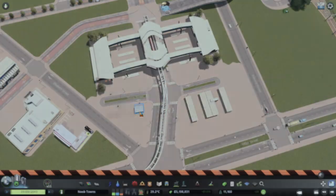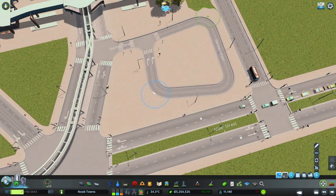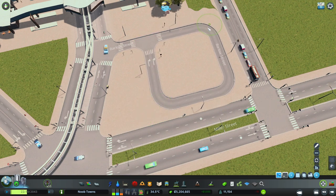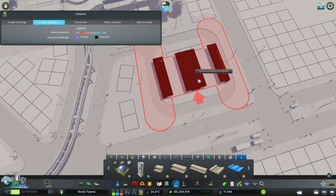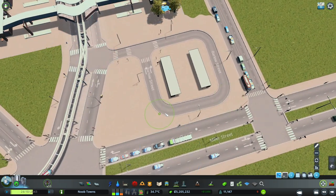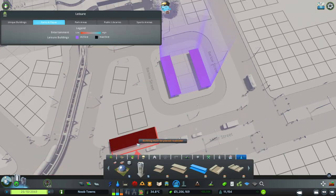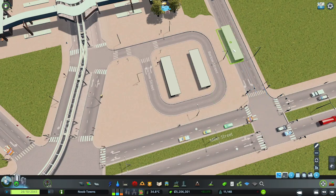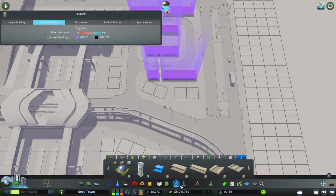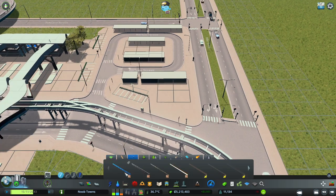I put in this little parking area and I don't like how any of this turned out, so I'm going to completely redo this. I think this is going to work so much better. Let's just clean this up a little bit. I think that will work and I can probably get some covered parking along the outside of this as well - thank goodness for Move It. I like this so much better, now we just need some fencing.